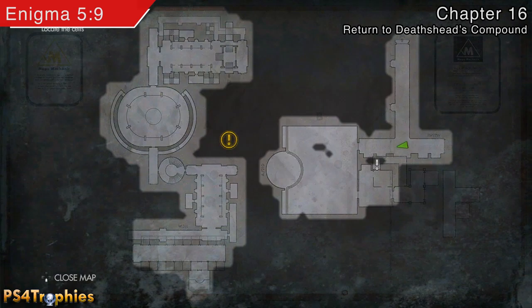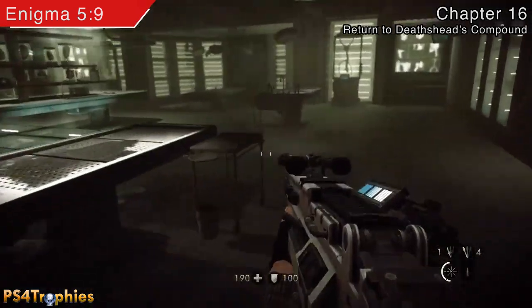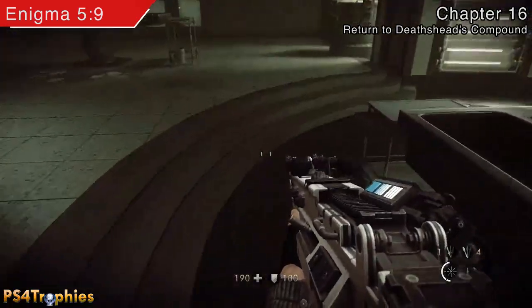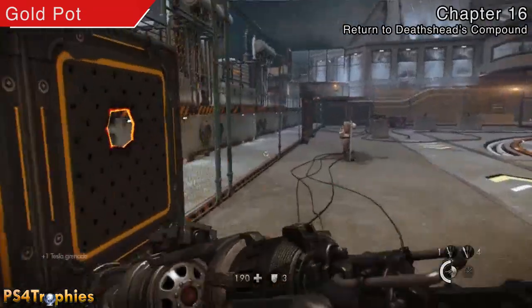Now that we've got that, we've got another enigma code to go get and this is going to be in this lab here. You'll recognize it once you're there and you're going to find this by the x-rays.